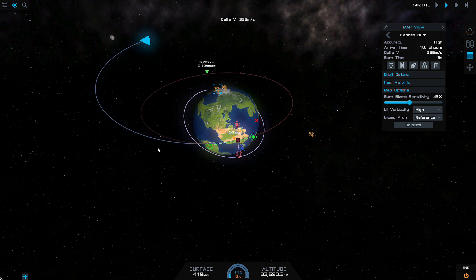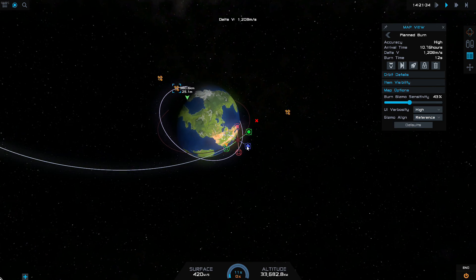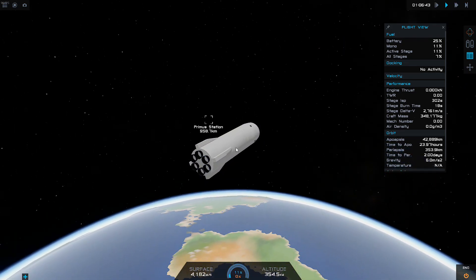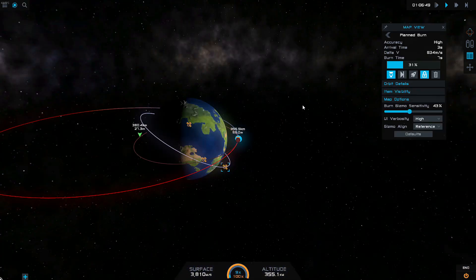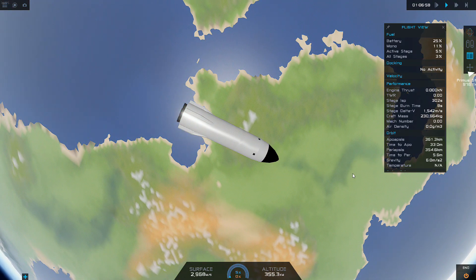We'll go to peri-apsis, bring it into a nice solid orbit, and then we will focus on changing plane where possible. Hopefully we're going to have enough fuel for this whole maneuver — that'll probably be enough there. 1200 metres per second — oof, that is going to be pushing it, definitely pushing it. I'm only a thousand kilometres out from the actual target, so not too bad. At least we know this starship can come back to Drew.